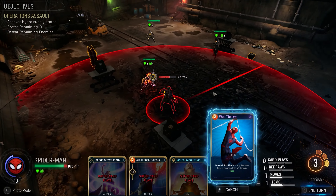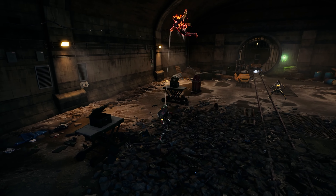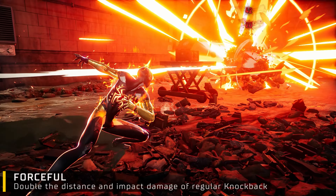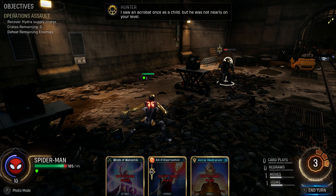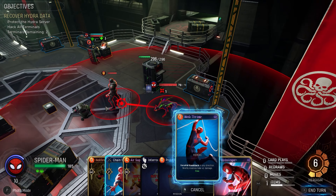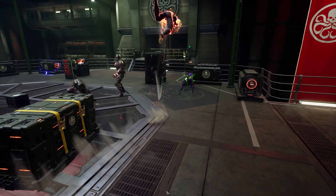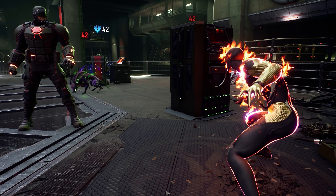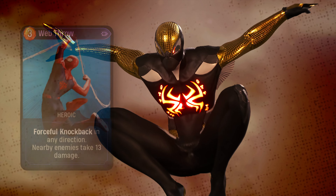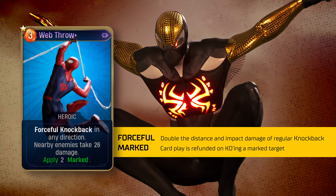One of Spider-Man's heroic cards, Web Throw, accomplishes quite a few things with only one card play. Not only do you get a forceful knockback — sending people twice as far and dealing twice the impact damage of a regular knockback — but you can cast it in any direction regardless of where Spidey is standing. Enemies near the initial targeting point also take damage, making this a pseudo-AOE attack impacting multiple parts of the combat arena. Upgrading Web Throw doubles its damage, and one of the potential late-game mods could see it applying marked as well.